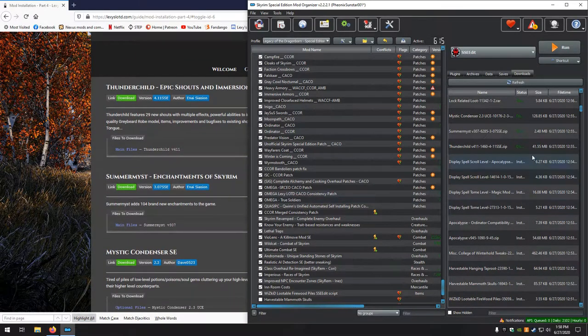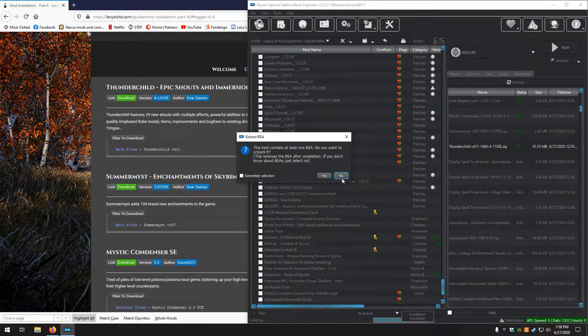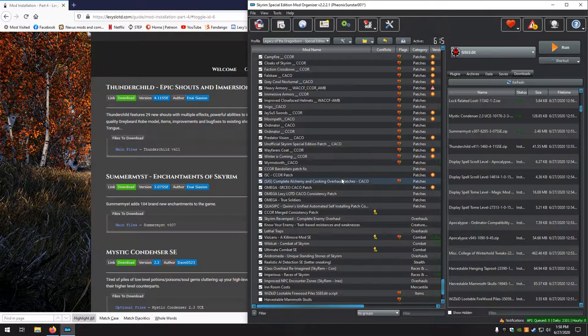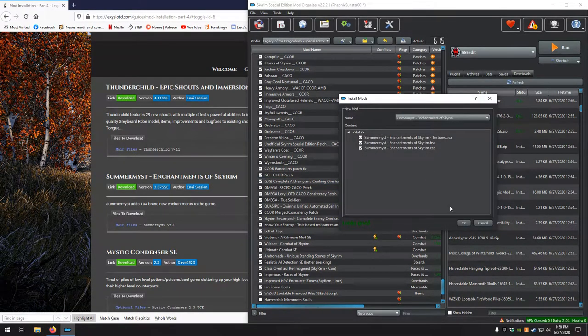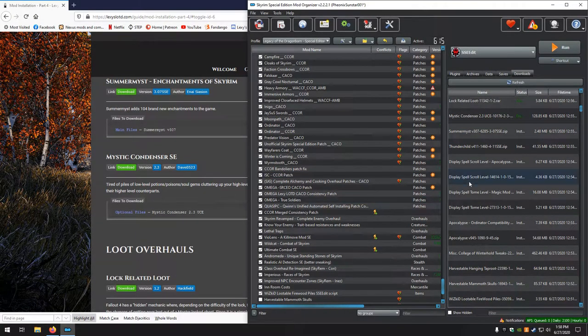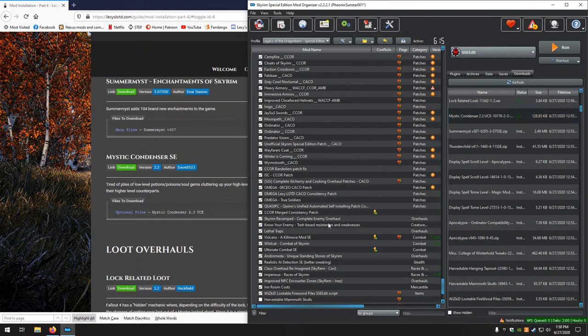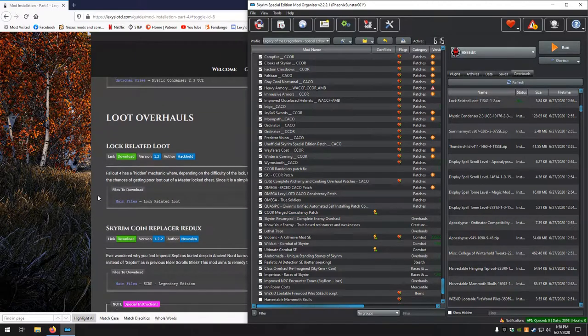Next up, Thunder Child — looks good, no for extracting. Summer Mist Enchantments of Skyrim — looks good, no for extracting. Mystic Condenser — set data, looks good.